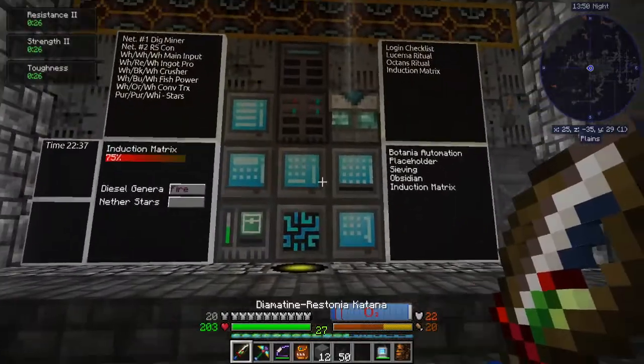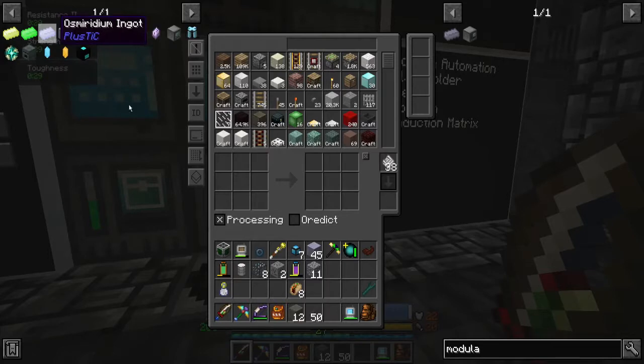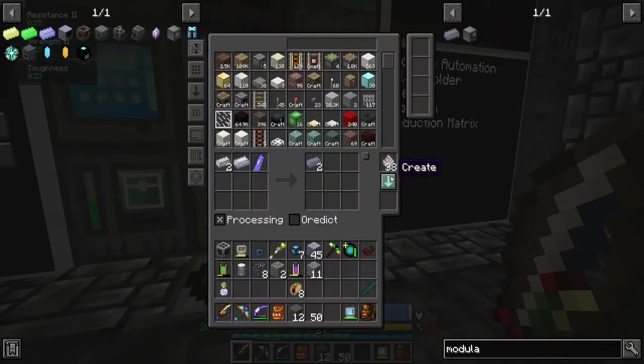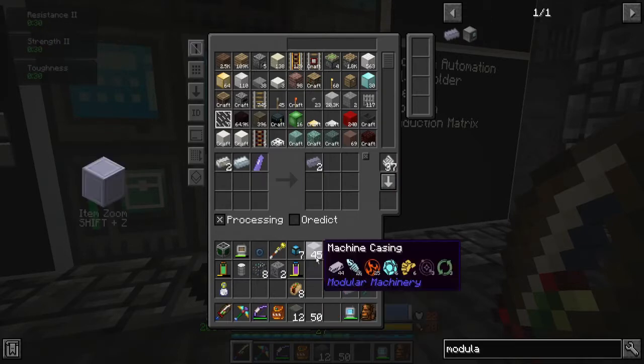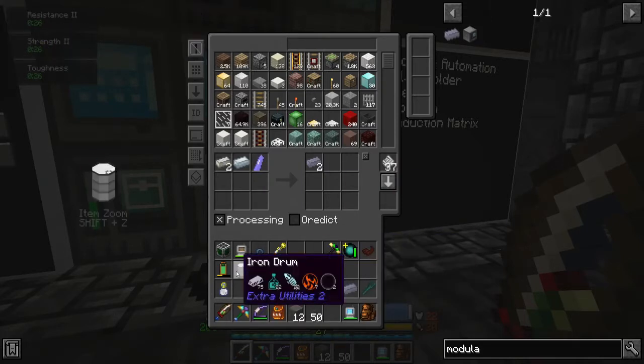Real-life application suffers greatly. Alright, so processing pattern: modularium. Let's get some of the stuff put away as well. Iron Drum can go away too.